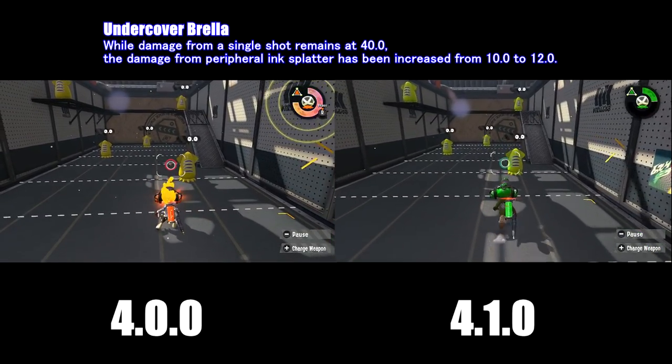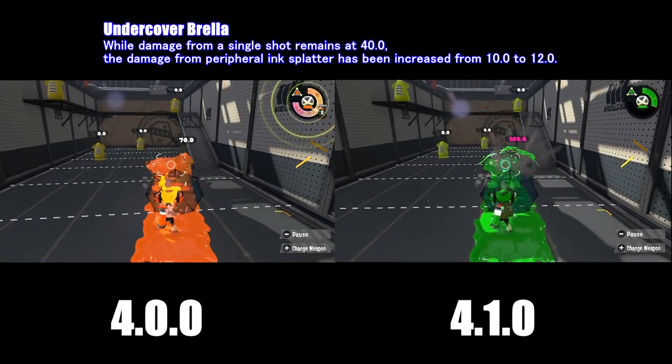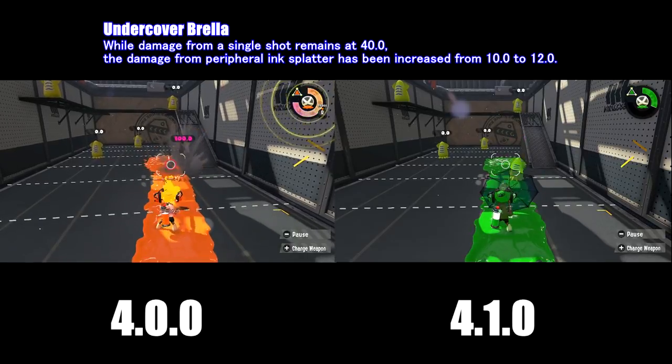For the Undercover Brella, while damage from a single shot remains at 40%, the damage from peripheral ink splatter has increased from 10 damage to 12 damage.